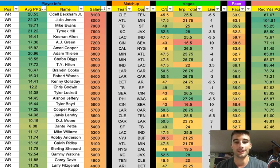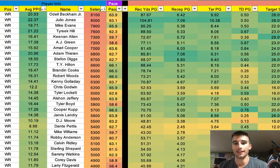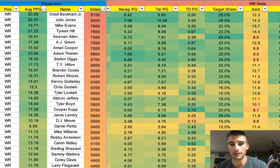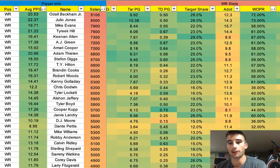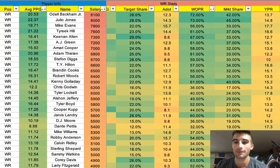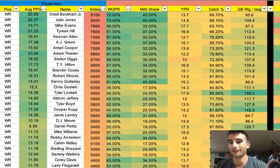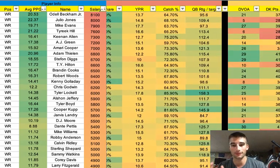Let's get into this slate. Here's a little preview: we've got the player info, the matchup, the Vegas totals, the pace that they play at, 2018 stats — receptions per game, targets, touchdowns per game, target share, average depth of target, weighted opportunity share, market share, yards per reception, catch percentage, and quarterback rating when targeting. It's got a lot of stuff on here to help you break down the slate. It's all color-coded and nice and neat.